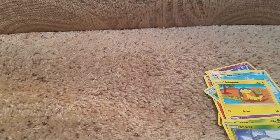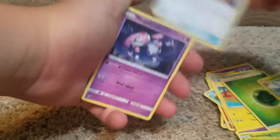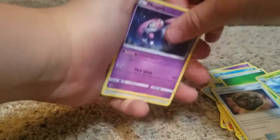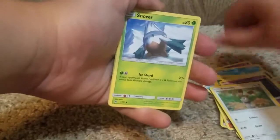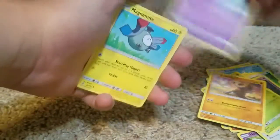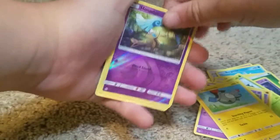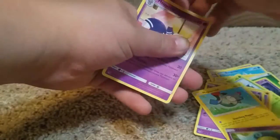I mean, is it a good card? Kind of. One, two, three, four — guess the energy. The energy is going to be Grass! We got Unidentified Fossil, Fossil, Misdreavus, Bunnelby, Snover, Cubone, Ownedge, Magnemite — nice reverse Ownedge — and another regular rare. Yep, another regular rare.